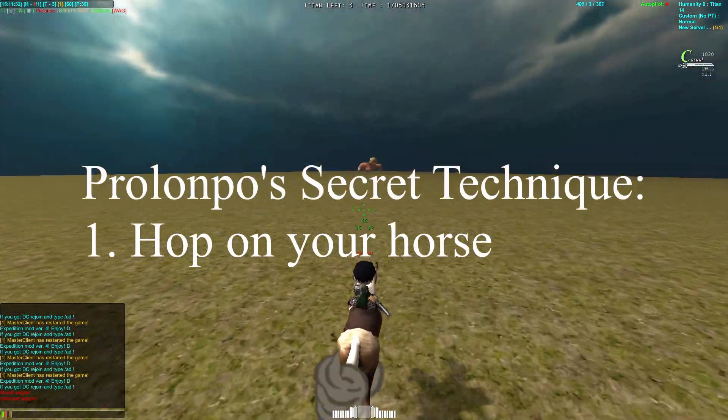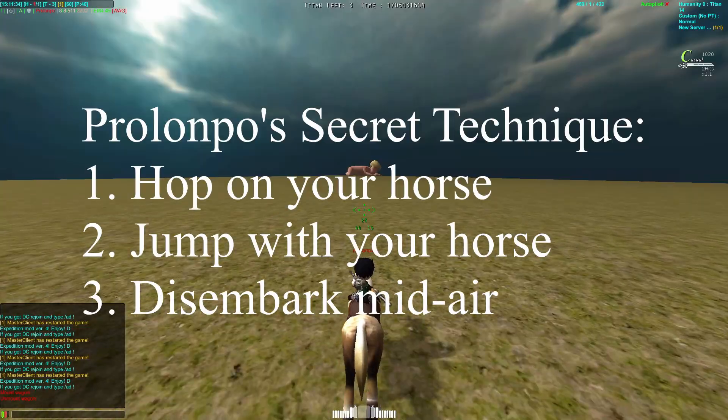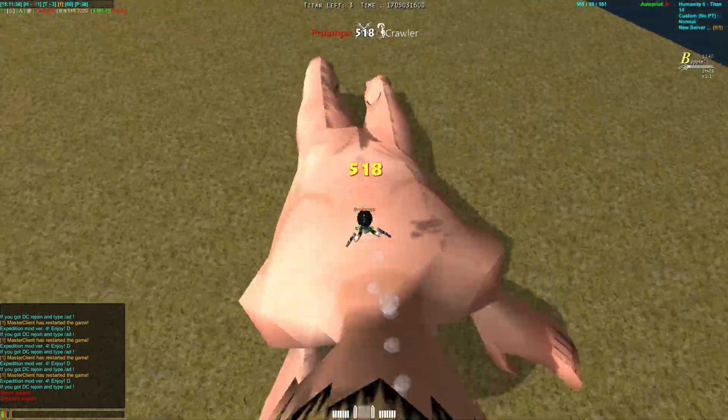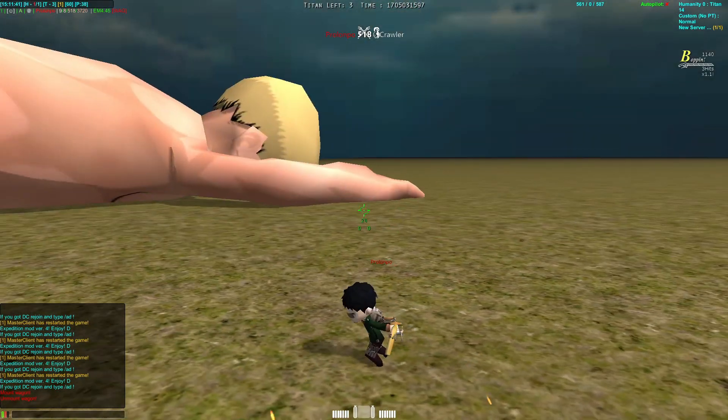Here I'll show it again. You want to jump, and then you want to disembark in midair, and then you're going to shoot the crawler. Let's go — 1, 2, 3. There we go. Super quick, super easy.